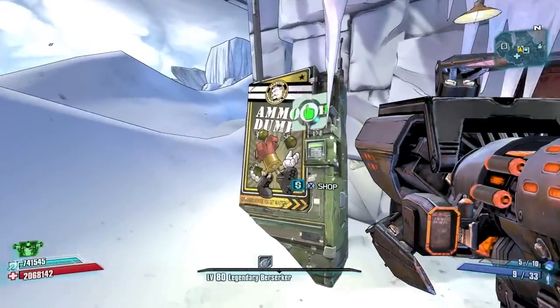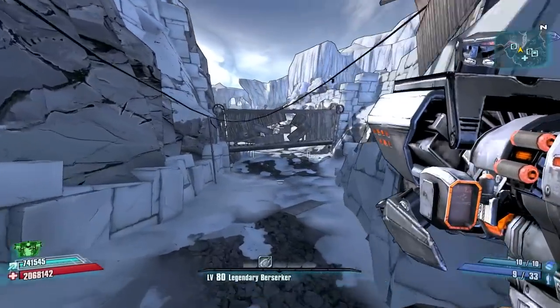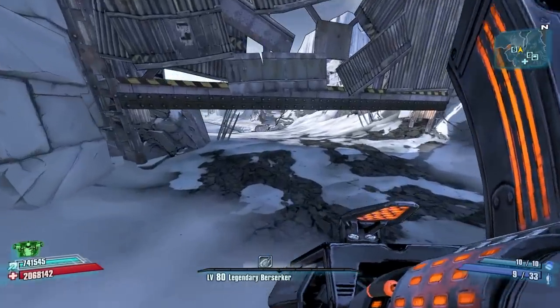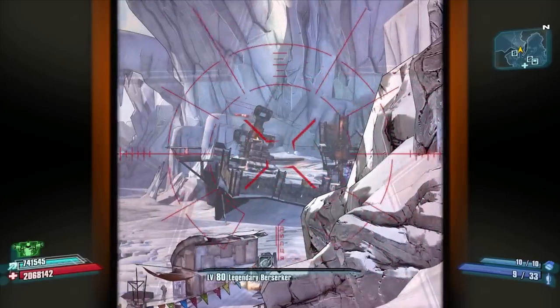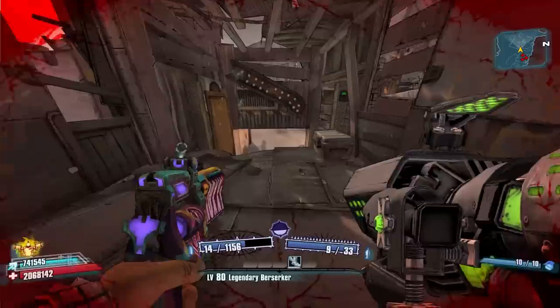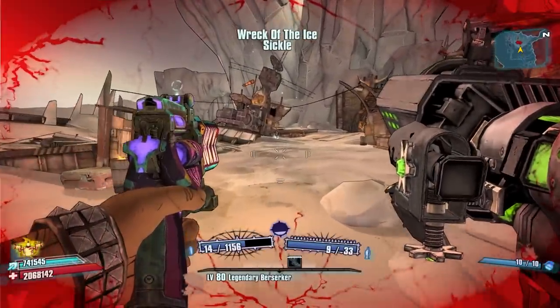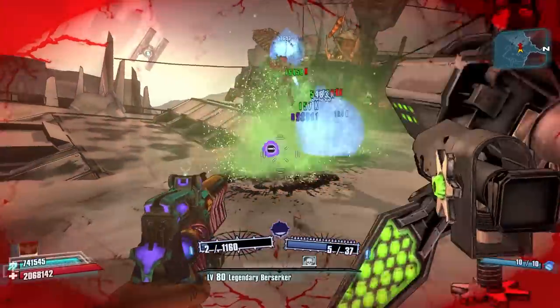Next, starting from our Southern Shelf Liarsburg location again, we're going to find Boom and Boom. To get to them, go down the hill like you did with Claptrap and into Boom Boom's camp, which you can actually see from right here. Both Boom and Boom are weak to corrosive — they both have armor bars instead of regular health bars — so we're going to use our corrosive Topneaa to speed things up.